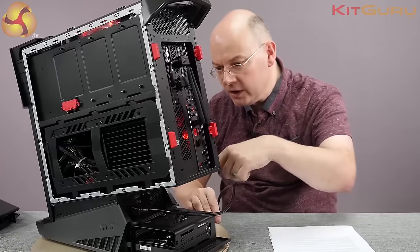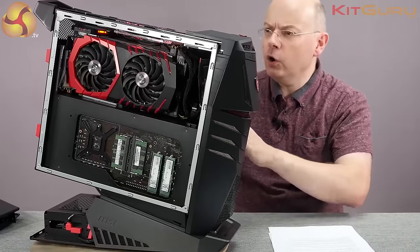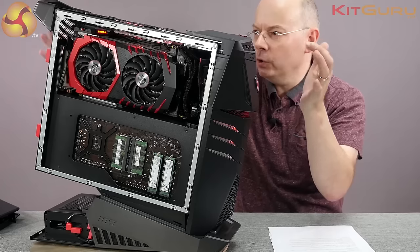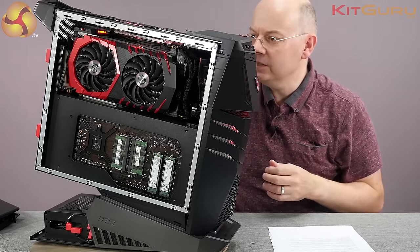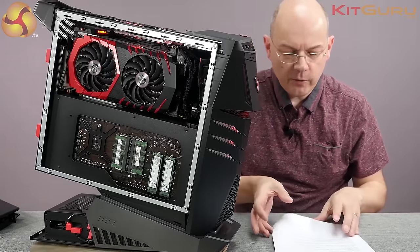The way they've internally divided up the system — with the graphics cards up here and the CPU down there in separate chambers — works very well. The power supply, as you can see from the cabling, sits underneath in its own little housing. So although it's not massive — it's a micro ATX system — it looks like a reasonably large chassis for a compact system, and it's actually divided into compartments, which works very well indeed.